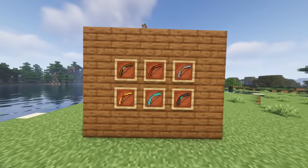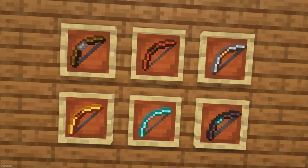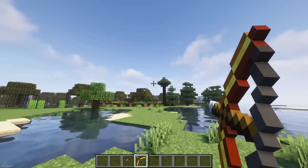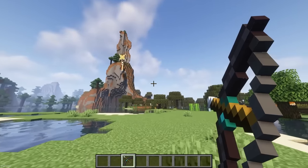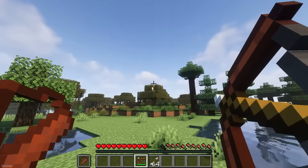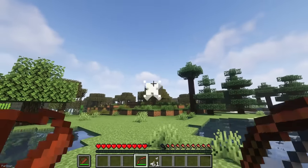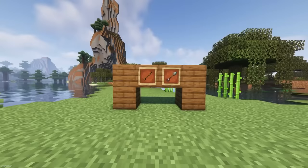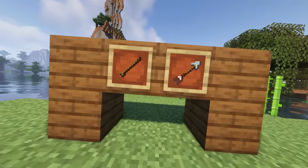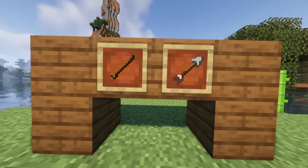Another mod brings changes to Bows, which now have different tiers to match Swords. They'll have different draw speeds, and some even have built-in Enchantments — the Golden Bow has Infinity and the Netherite Bow has Flame. You can craft a Quiver from 8 Leather, and when it's in your offhand slot it has a 50% chance of not using an Arrow. Villager Arrows can be crafted from 2 Sticks, making them cheaper but dealing less damage, whereas Barbed Arrows are more expensive and deal more damage.